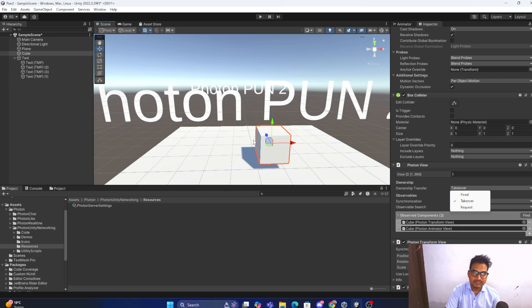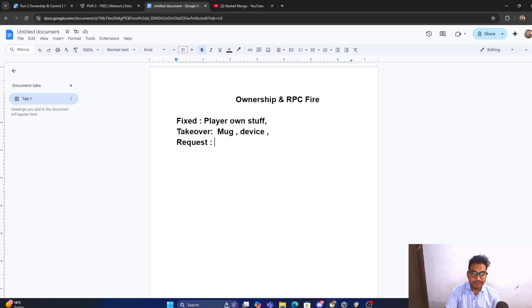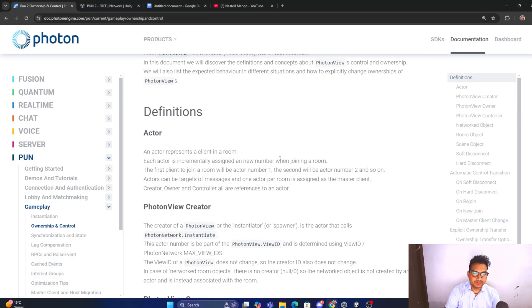In the scene, when you click on an object, if ownership is true it means it is related to you; if false, it is not. For Takeover: you make a request, get access, and no permission from others is required — but you must make the request. For Request: you make the request but the other person with authority must accept before you can move the object or manage the animator. By default, if the object is in the scene, ownership belongs to the master client.